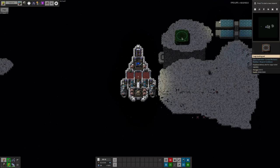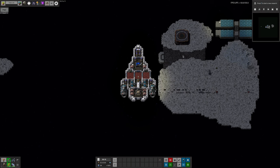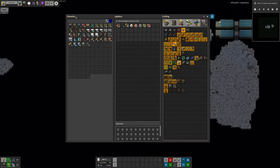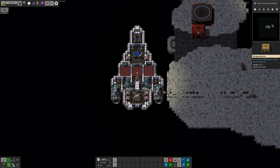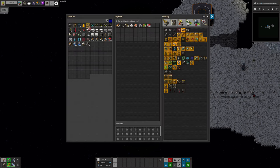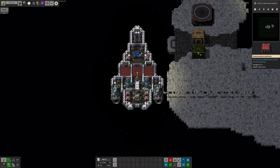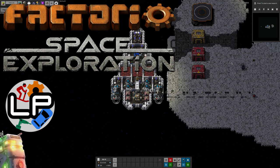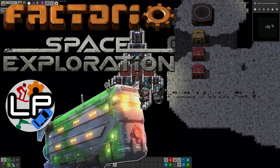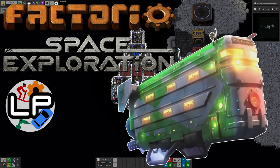In a recent video, I talked about what to take on your first trip to space and how to get your space station started. One of the things I touched on was what you'll need for your first science packs and the machinery to make them, and how to get your bus up and running without using a whole mess of logistics bots. During our multiplayer K2SE run, I came up with a system that I'm very pleased with, that unloads a rocket into a row of warehouses which can then provide you with individual belts of resources. So today I'm going to run through how that works and how you can set up your own version. Welcome to Lawrence Plays Factorio Space Exploration.